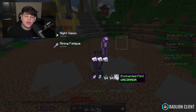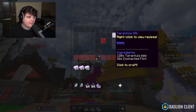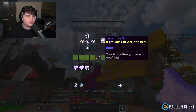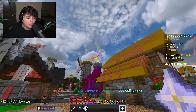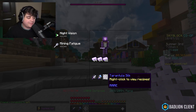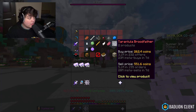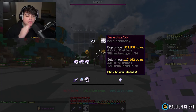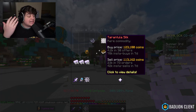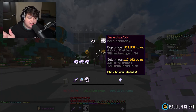With your tarantula web and enchanted flint in inventory, head to a crafting table and craft tarantula silk. We spent about 105,000 coins. Head back to the bazaar, combat section, Tarantula Broodfather — you can instantly sell tarantula silk for 113,000 coins, or create a sell order at 123,000 coins.